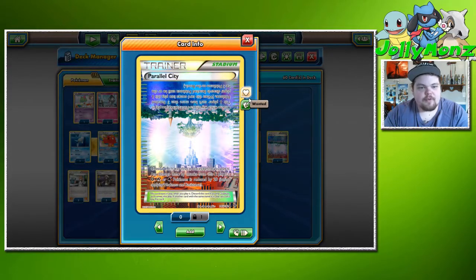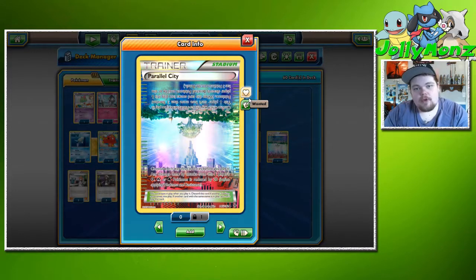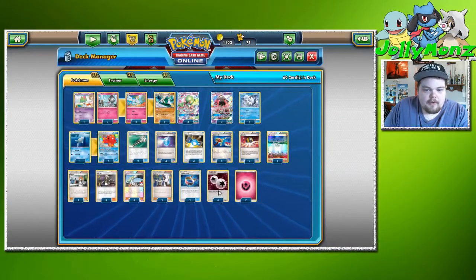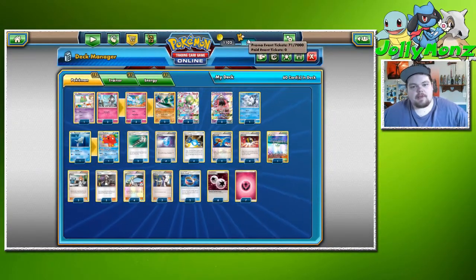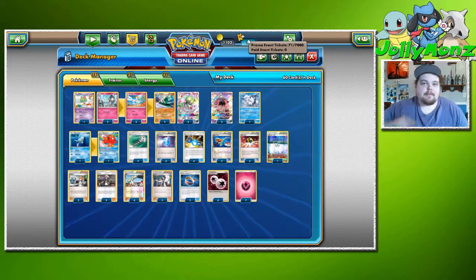One Parallel City as our Stadium of choice — limits your opponent's bench and stops them from going crazy, maybe preventing a Lele drop to search a Supporter. Parallel City is really good right now. Our energy count is four DCE and seven Fairy. That's it for the deck profile — see you in a few minutes for the games, and as always, stay jolly.